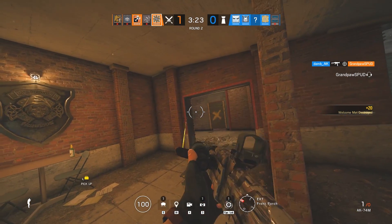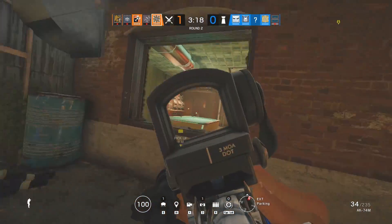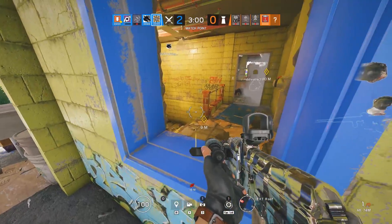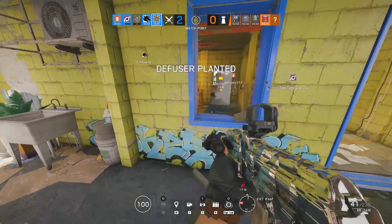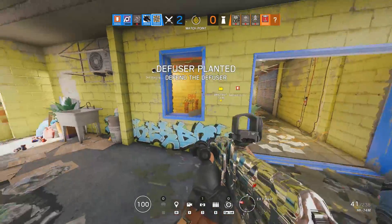Counters to the air jabs include Jäger's ADS devices as well as just shooting them with any gun if you can spot them. So as much as you might want to just send them into the objective room willy-nilly, keep in mind that your laser sight is clearly visible and it's fairly easy for defenders to spot exactly where you'd be shooting your jab.